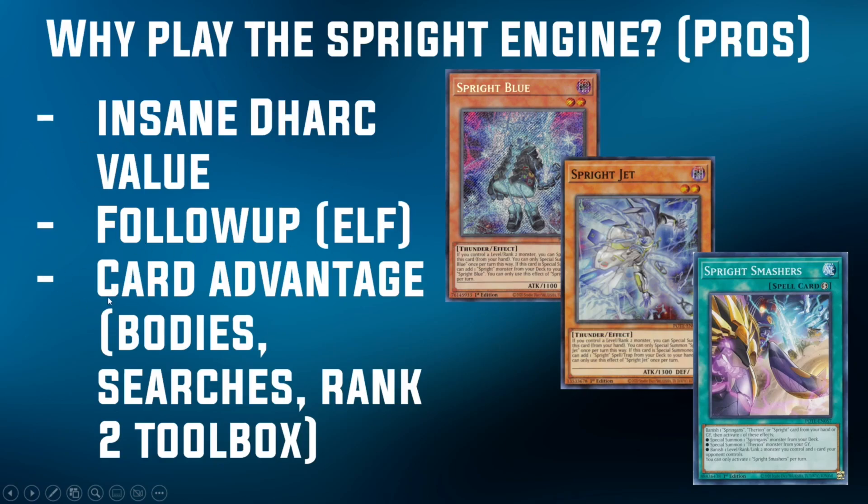The Sprite cards generate a lot of card advantage. At the very minimum, if you summon back your opponent's Blue, you can Special Summon your own Jet, and then you have 4 Link materials worth of bodies on the board, plus either Smashers or a Starter. If you're playing a heavier Link 2 or Rank 2 engine, you can search a Starter; Starter summons another body from deck, so you can see how quickly you get these extra bodies on the board. These are also good levels because you can turn them into Elf, since you have a bunch of Level 2s. Or you can access the Rank 2 Toolbox — Gigantic Sprite to summon something like Swapfrog from deck, Sky Cavalry Centauria, ODB Marrow, Soul Sweeper — you just have so many options with the Level 2s.